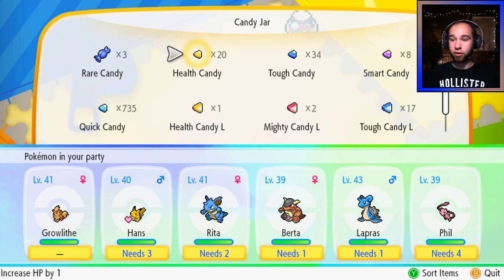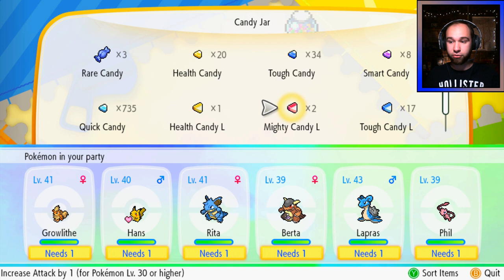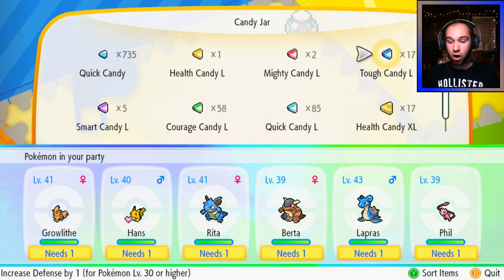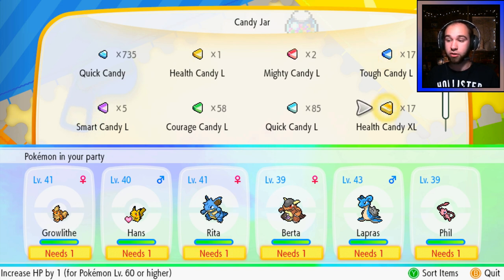Basically, the way this works is you can only use so many before it starts getting very expensive. If we look, if I wanted to use a smart candy on my Pikachu Hans, I would need 11 of them, and I only have 8. 11 is a lot, because you don't get all that many per capture. Once a Pokemon gets to level 30, you can use the larges, which are much more cost effective, and then once it gets to level 60, you can use the extra larges.